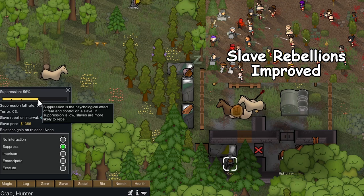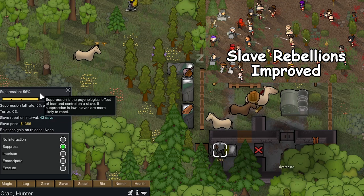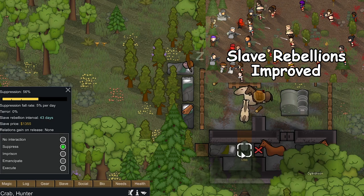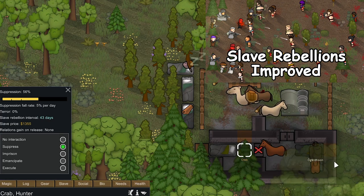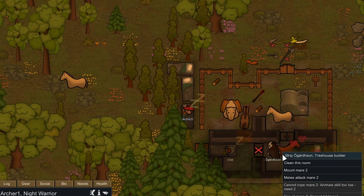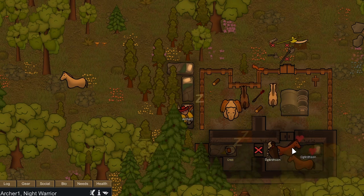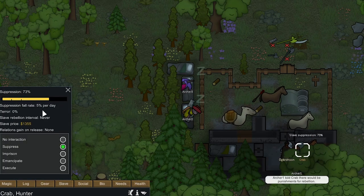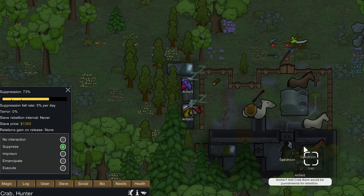I have a mod that makes it so if we go above 60% suppression then the slave cannot rebel, whereas normally there's just a random chance that slaves will rebel and try to leave. The horses somehow got into the prisoner room. But we got them suppressed up to 73%, so there's no chance that they rebel. Now we can just let them go around and do whatever.